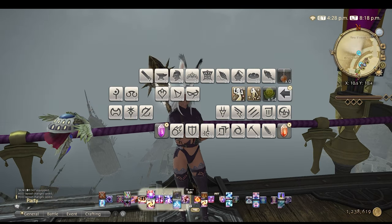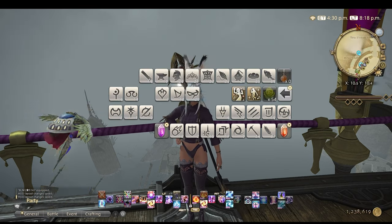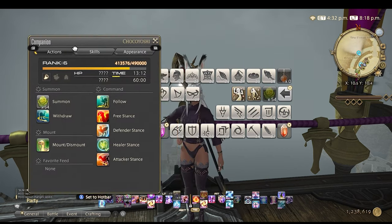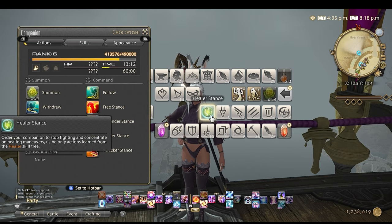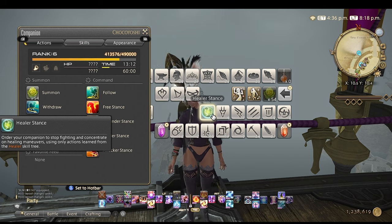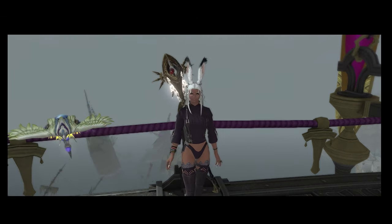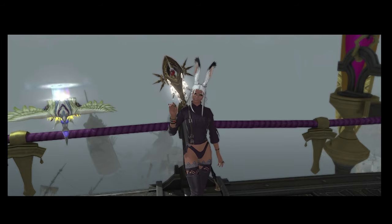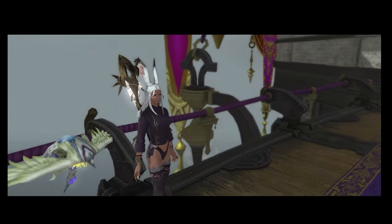With this you are done setting up the UI trick. This is so customizable — you can literally create anything you want with endless possibilities. This is the best thing I learned in Final Fantasy 14 to make my quality of life and UI organization a million times better. If you end up doing this, take a screenshot and send it to me so I can see your cool UI transformations. I hope this video helps all my clean UI friends out there — this is an absolute game changer. I hope you enjoyed watching and I'll see you all in my next video. Bye!